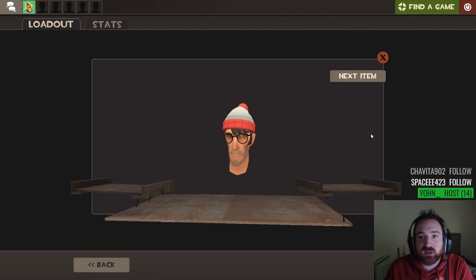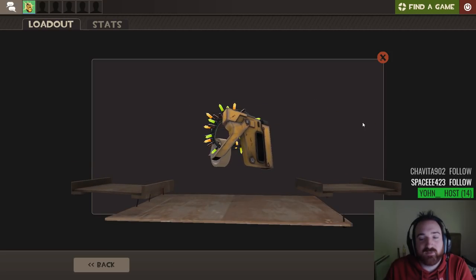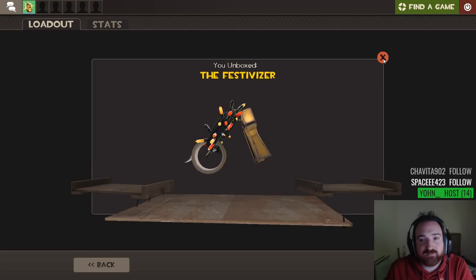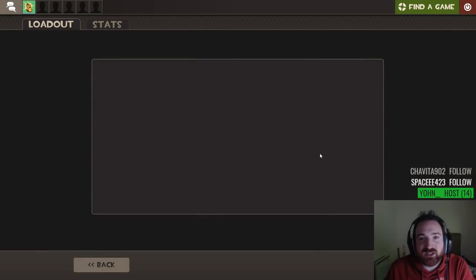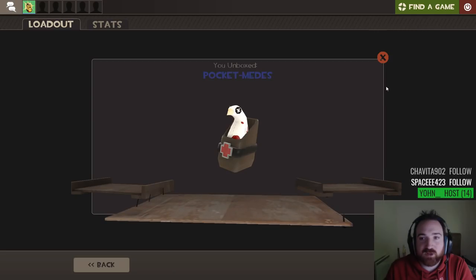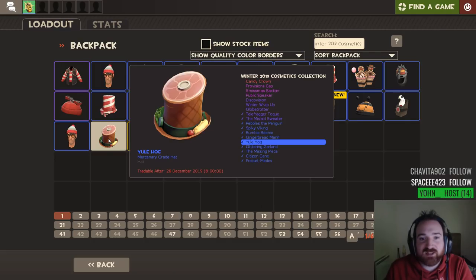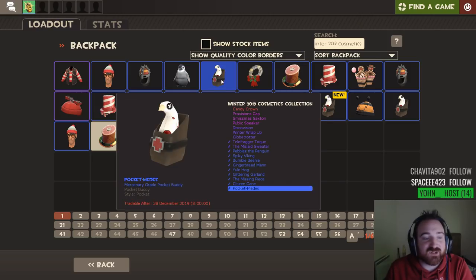Multiple items. So we've got the missing piece — just a regular one. What's this going to be? Unusual fire! Festivizer. I don't want to make things festive. I want to make things shiny and unusual. Come on. Pocket meaties. Damn it. Even when it's something like that, you know it's not going to be unusual because there's kind of unusual effects, right?